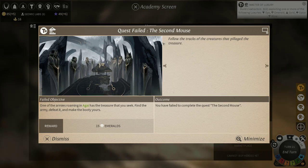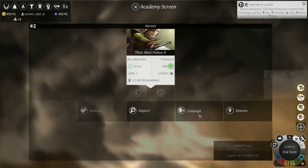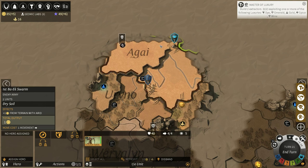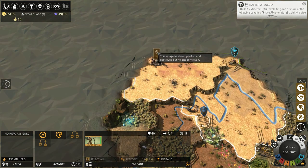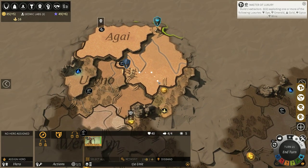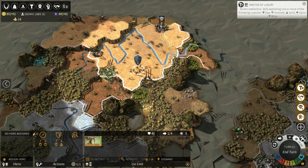Following the tracks of the creatures that pillaged the treasure — quest failed. You failed to complete the quest. We just got that quest and we've already failed it. Well, damn. Maybe somebody else already did it. If I had to guess, they probably killed it. Here's a boss city with a skull on it — it's been pacified and destroyed, but no one controls it. We have another unexplored ruin here, and there's one up there too — or wait, no, that's a village.